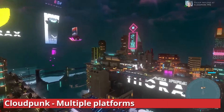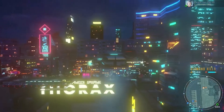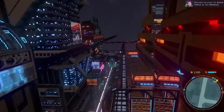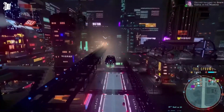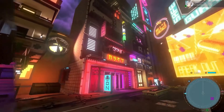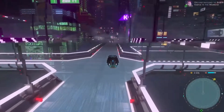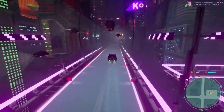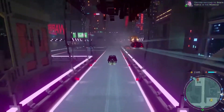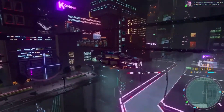Cloudpunk. Cyberpunk RPG Cloudpunk takes place in the city of Nivalius, which is home to androids, AIs, and humans. Players control a character named Reyna on her first night working for the delivery company Cloudpunk. Reyna undertakes dangerous delivery jobs and explores the vertical city on foot and by hovercar. The PlayStation 5 version includes 4K resolution support at 60 FPS and various graphical enhancements, and the addition of Cockpit Mode, previously exclusive to the PC version, as well as dual-sense features including haptic feedback and adaptive triggers. Those looking to read more about Cloudpunk can check out Pascal Takaya's review of its Nintendo Switch version.